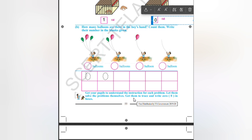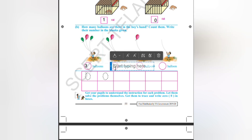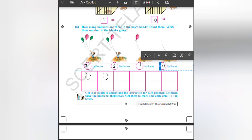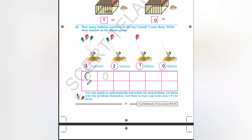How many balloons are there in the boy's hand? Count them and write the numbers in the blank given. In the first boy's hand, three balloons are found. In the second, two balloons are found. In the third, only one balloon is found. In the fourth, no balloon is found, so we write zero.